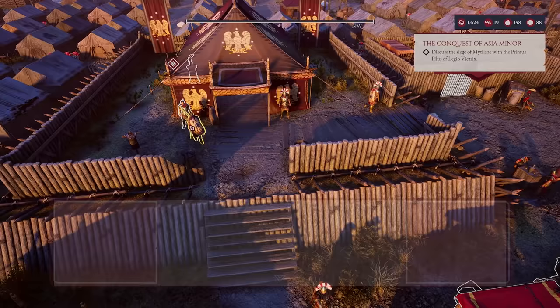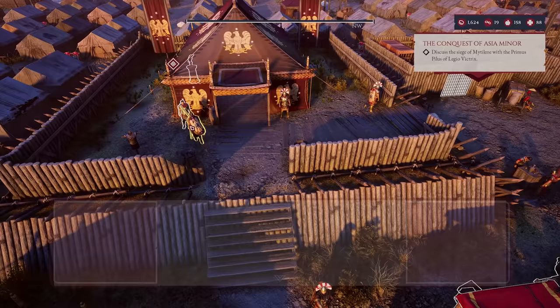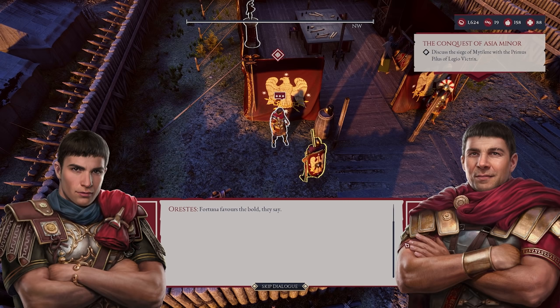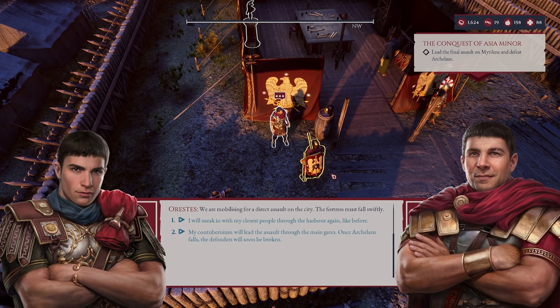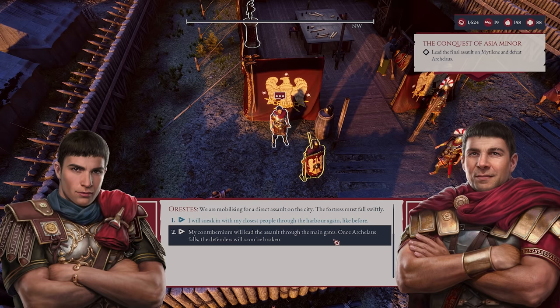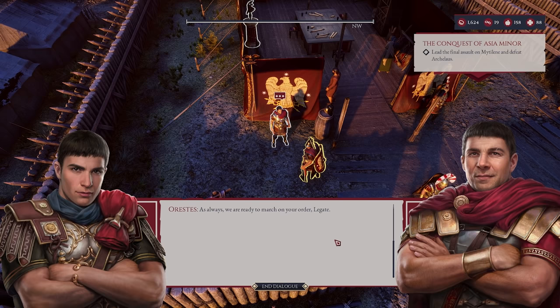To simple men, conquest seems trivial. You, on the other hand, recognize the intricacies of such an operation. The gods have favored me thus far. Fortuna favors the bold, they say. We have encircled Matilinae, but we still need to take the city itself. We are mobilizing for a direct assault on the city — the fortress must fall swiftly. I will sneak in with my closest people through the harbor, or we'll lead the assault from the main gate. I love how we have the choice.